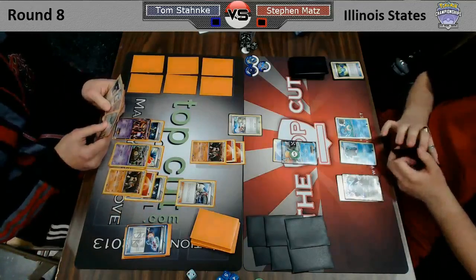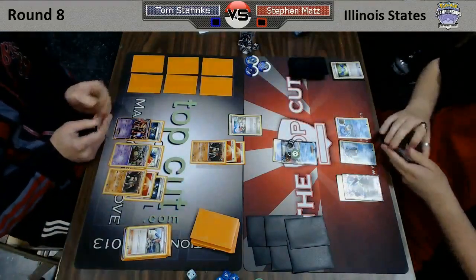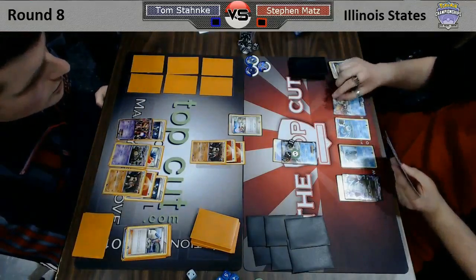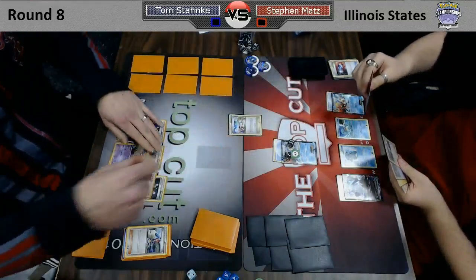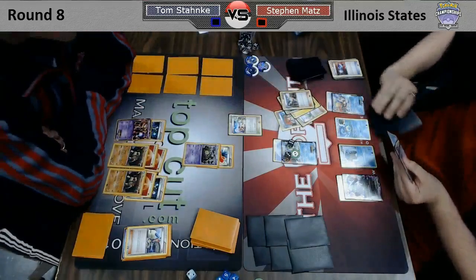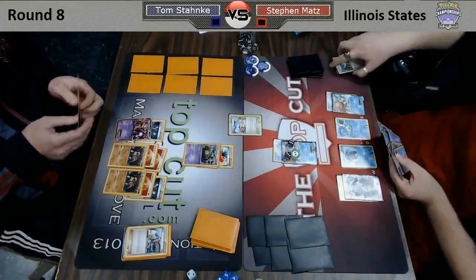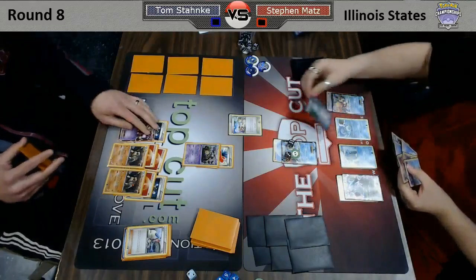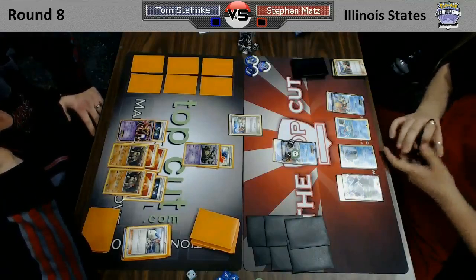Tom is attaching to his benched Terrakion and just getting ready to retaliate in case he gets knocked out. He's just going to retaliate the active for 30 — that poison damage is going to add up pretty nicely so he can Land Crush next turn for a knockout. Something we'll have to look out for is whether Steven plays Tool Scrapper. He's going to put an energy on his benched Keldeo and Catcher up the Garbodor, then go for a Juniper. If he plays Tool Scrapper, that will allow him to discard the Rescue Scarf from Garbodor and give him access to abilities — so he'll be able to Deluge. But if he does not play Tool Scrapper, that's going to be some trouble.